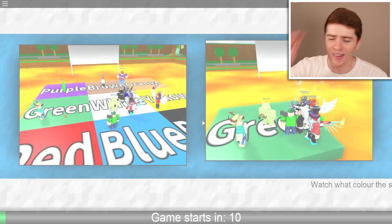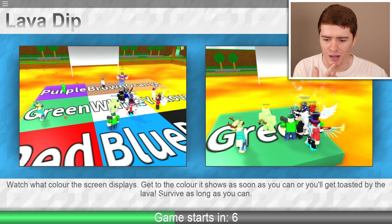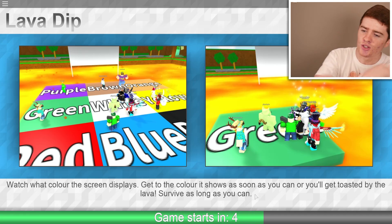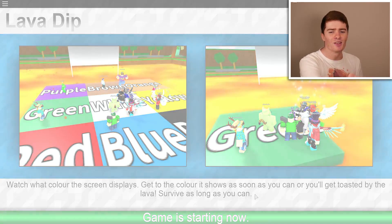Blue Steel just said 'nice legs' - thank you, Blue Steel. Lava Dip - watch what colour the screen displays and then stand on that colour. Easy, man. This is simple, we're going to win this. Easy. Three, two, one. Go go go go go.